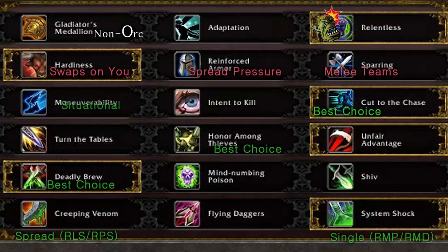Creeping Venom and System Shock are two good choices depending on your comp. If you're playing something like Rogue Mage, where you're training one target primarily, System Shock is your best choice. But if you're playing Rogue Lock Shaman, where you're spreading your damage all over the place, then Creeping Venom is what you'd want to run.